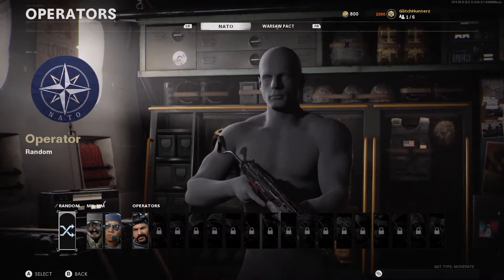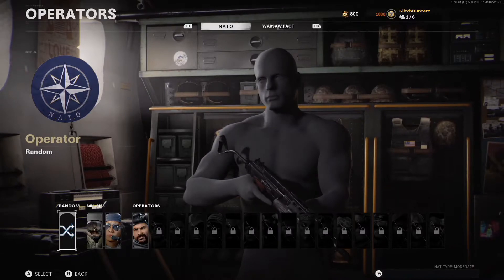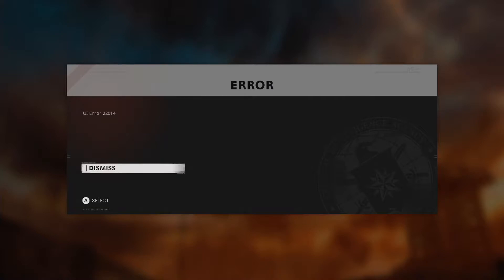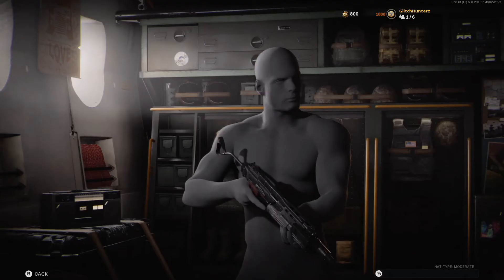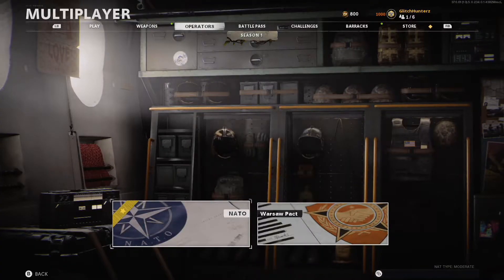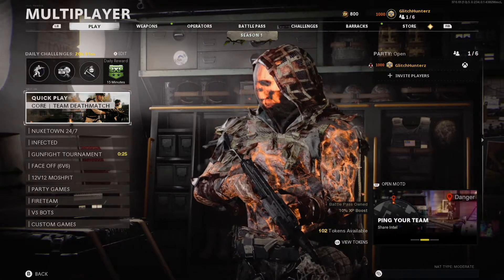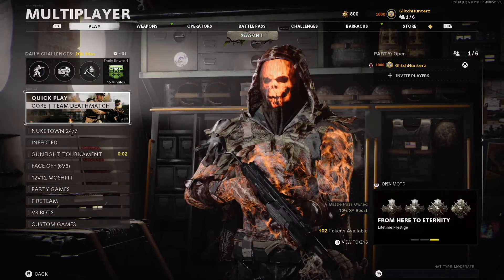Now once you've done that, press B on your second controller — that will create a UI error. Just dismiss the error, press social, and back out of social. Then go back to the plague tab. Now you've started a UI stack.